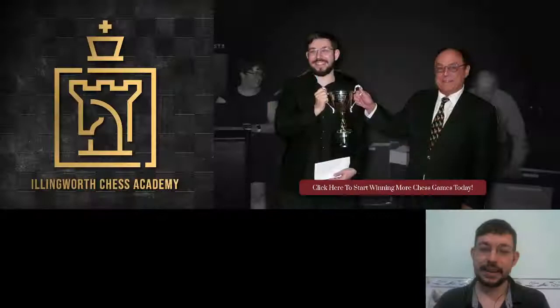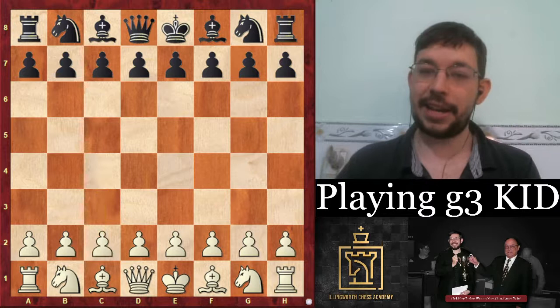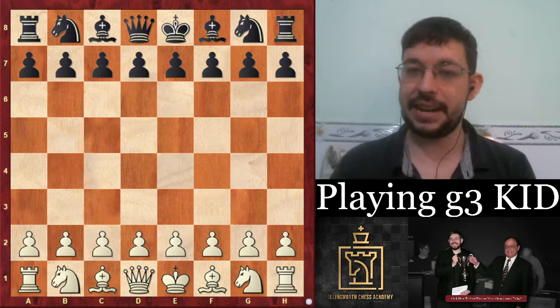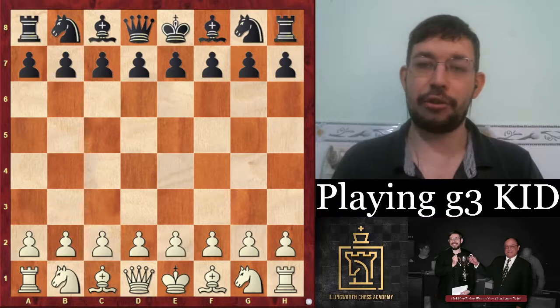Illingworth Chess — the best place to improve your chess. I'm GM Max, and as you probably guessed from the intro, we're going to sing the praises of the G3 King's Indian. The beauty of this opening is that it gives black a very unpleasant choice: either they beg for a draw with no guarantee of achieving it and no chance of winning, or they try for the big attack.